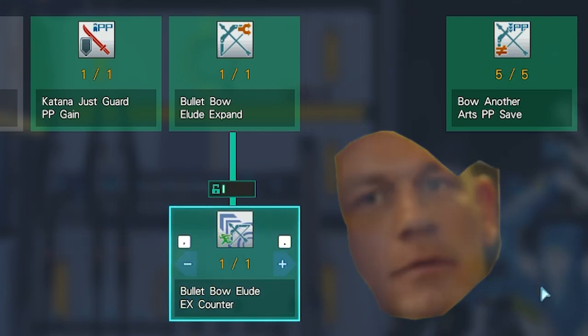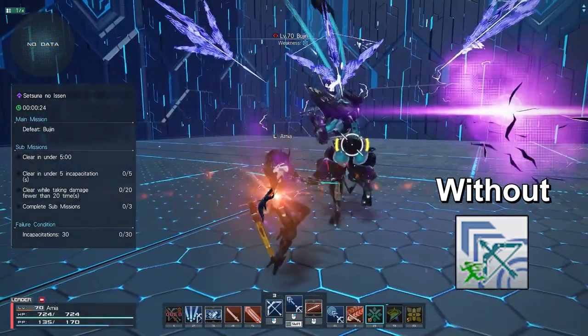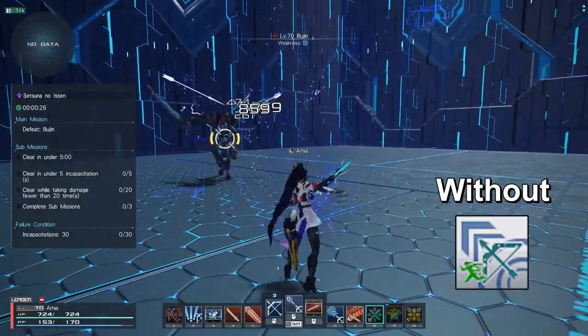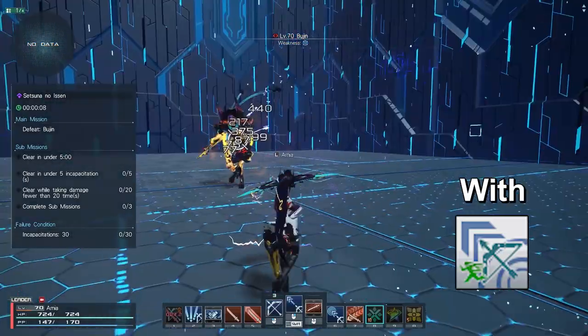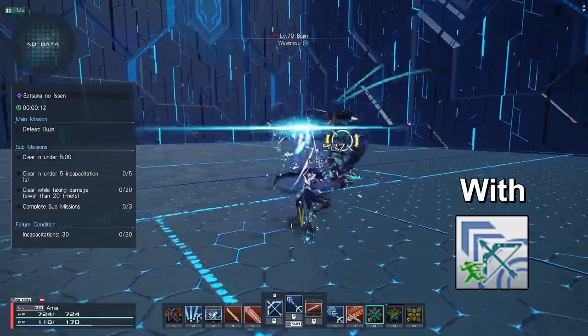What it does is pretty simple. By default, you would use Illusion Counter to counter incoming attacks. The skill, however, lets you perform the Steer Counter through the Illusion Expand action instead.